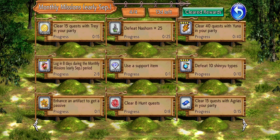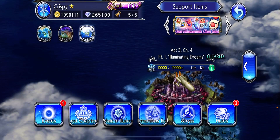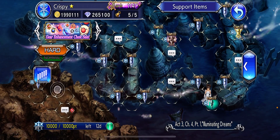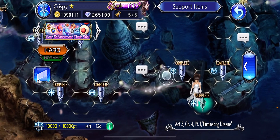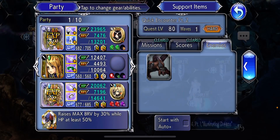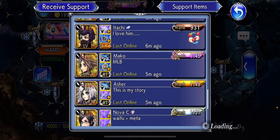I'll show you where the Shinryu types and the Nashorn are. First, I'll show you where the Nashorn are. You'll want to go to the most recent chapter that just released the other day — Yuna Act 3 Chapter 4 Part 1. You will go to this corner right here, quick encounter Part 2 Nashorn — you'll get two for one wave.